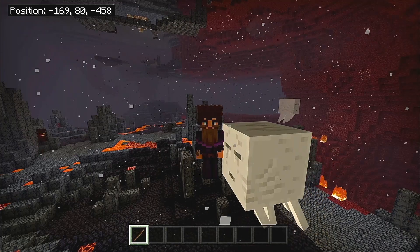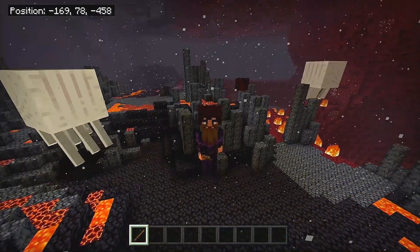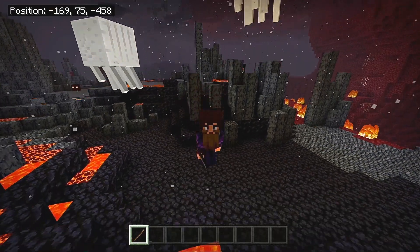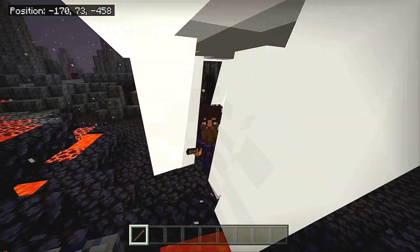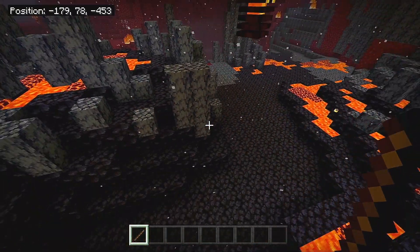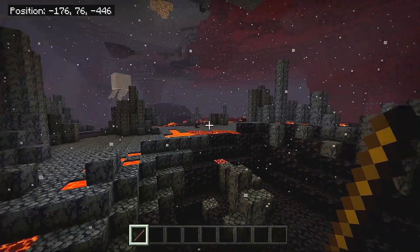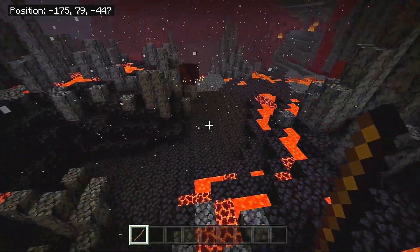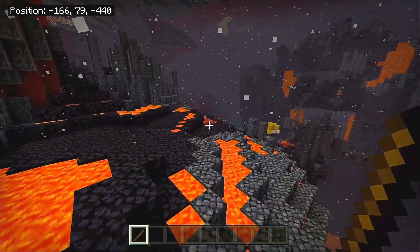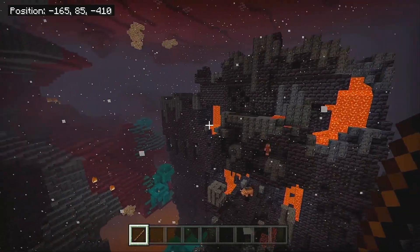Now, ever since 1.16 I have loved blackstone — I have an entire base built out of blackstone and basalt. It's become a very popular block, but mining for it in the basalt delta is far too dangerous and doesn't produce enough since you also need blackstone bricks. The basalt delta is the most dangerous biome in my opinion — you've got lava, magma cubes, ghasts, and magma blocks. It's horrible, which is why it's so crucial that we have access to a bastion.